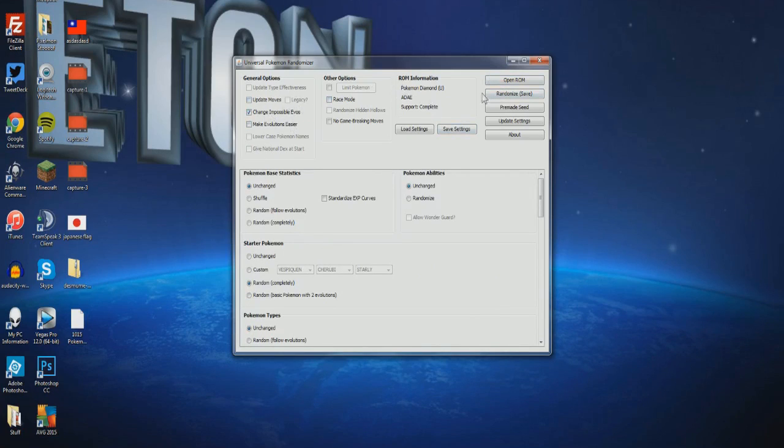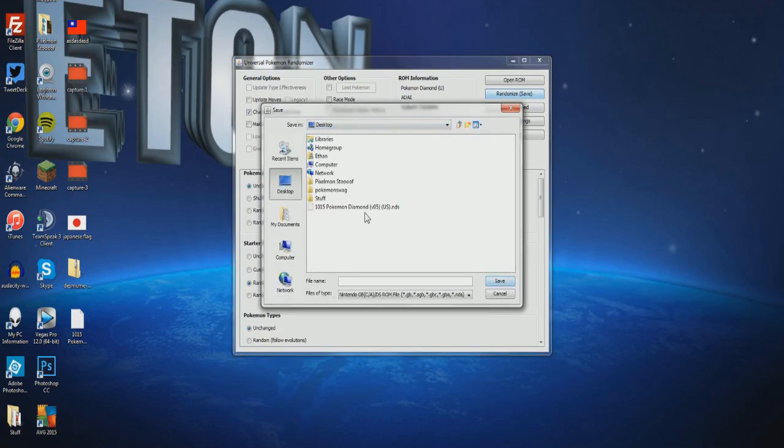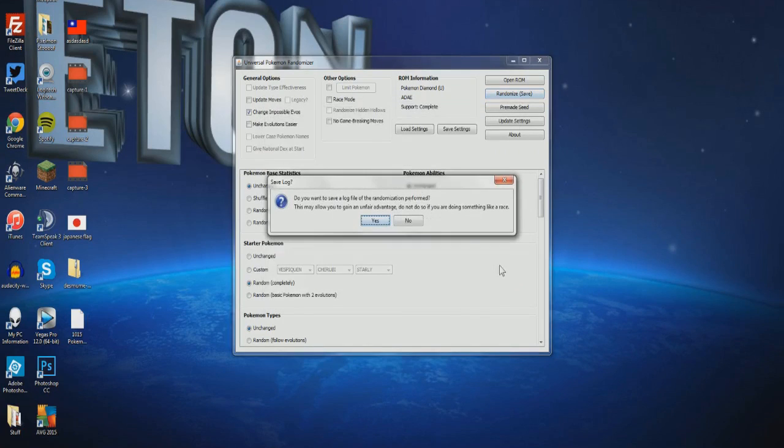Now we can head over to 'Randomize' or 'Save' and save it. I suggest doing this on your desktop so it's easy. Let's save this as 'pewdiepie' — pewdiepie.nds. So we'll save that to our desktop. 'Do you want to save a log file randomization?' There's no point — this is only for races, so just click No. Then here is your random seed and string, which is pretty cool.